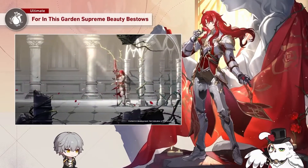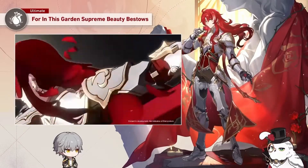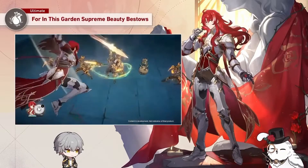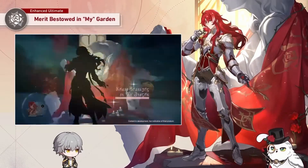His kit is pretty overall straightforward and basic. You mainly just skill, skill, skill, wait till you get the higher ult, and then use the ult. That's all we really have to say about that.